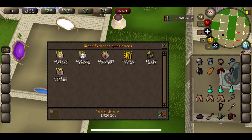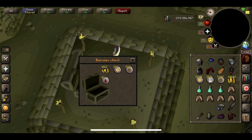Before our uniques we were at 1.8 mil, but with the Dharok's Great Axe we're at 2.6 mil. That's actually pretty good for two hours. Obviously I don't know what costs are yet, but yeah, that's pretty good I think.